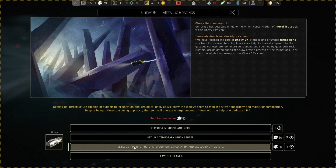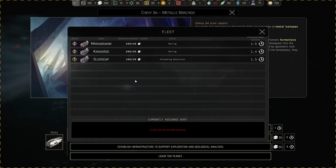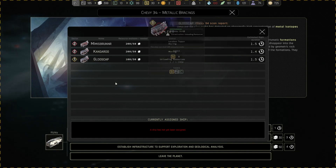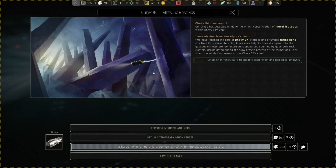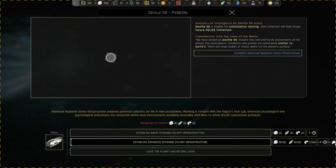Setting up infrastructure will allow the Ripley's team to map the site topography and molecular composition. Despite being time-consuming, the team will analyze a large amount of data with help of a dedicated AI. Let's do that. The Glue Scap has already been placed on another mission so I'll grab the Kangaroo to do this - Kangaroo is on its way.